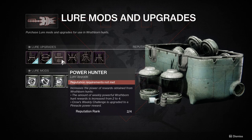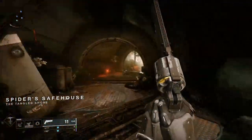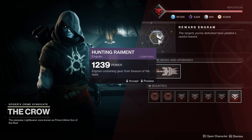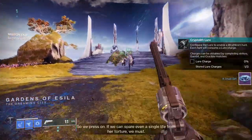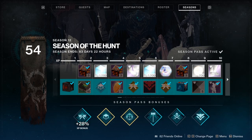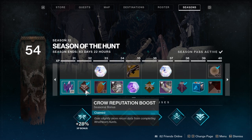Let's talk about leveling up your reputation with Crow. Improving your rep with Crow is the only way to acquire upgrades for your lure, like the weekly powerful upgrade. You have to turn in recon data, a unique currency that you give to Crow. Finishing a Wrathborn Hunt will give you a small amount of data. Your first lure upgrade, Reputation Boost One, will improve the amount of data you get per hunt, and so will Reputation Boost Two, unlocked at Crow rep level six. Rank two and rank 12 on your season pass will give you a combined total of 30 recon data for free.